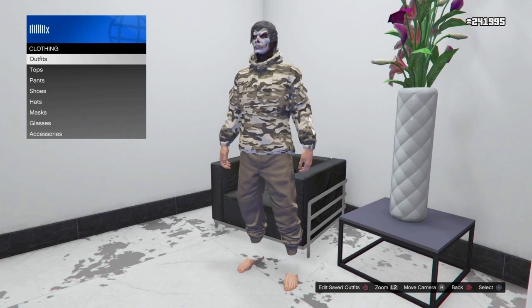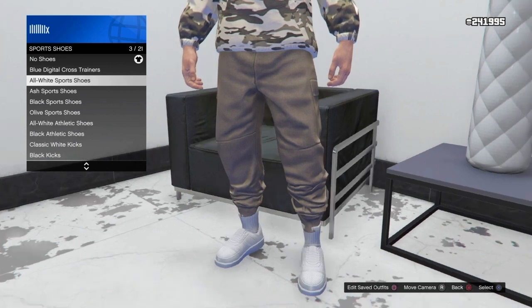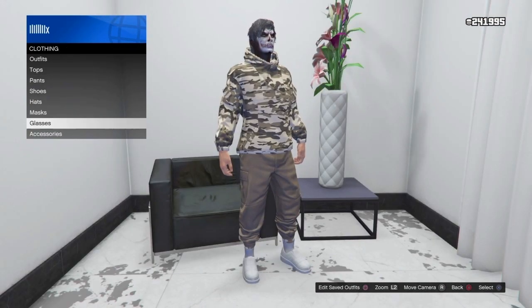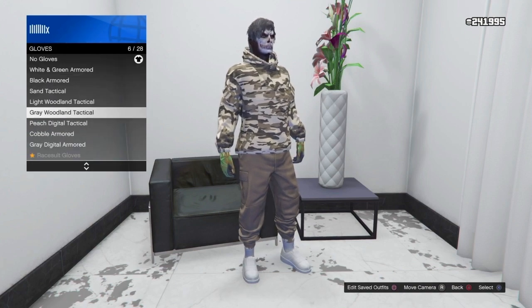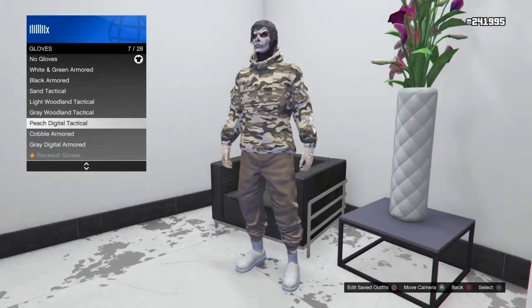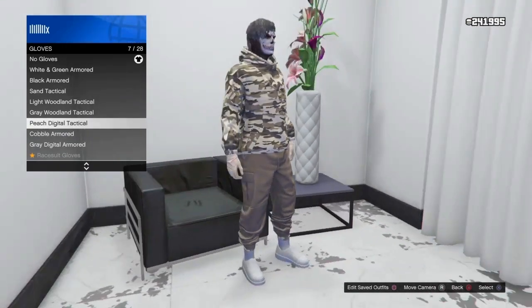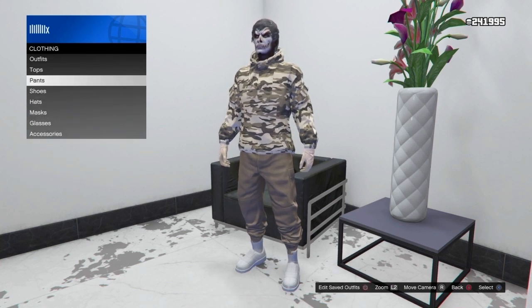Once you're here, scroll down to the shoe section and then scroll all the way down to see sports shoes. Buy the all-white sports shoes. Once you've done that, back out, go to accessories, scroll down to gloves, and keep scrolling until you see these gloves. There are two options: you can either put on the peach digital tactical ones, or keep scrolling for some tan ones. It's optional and up to you.